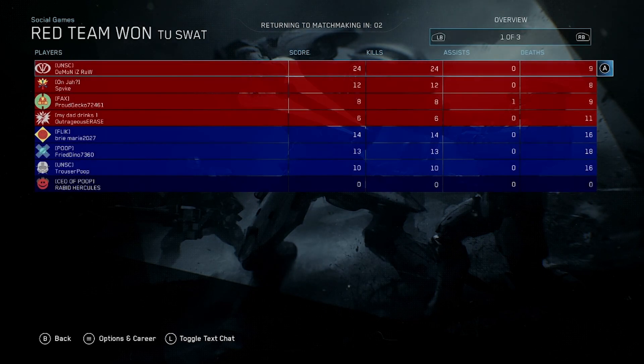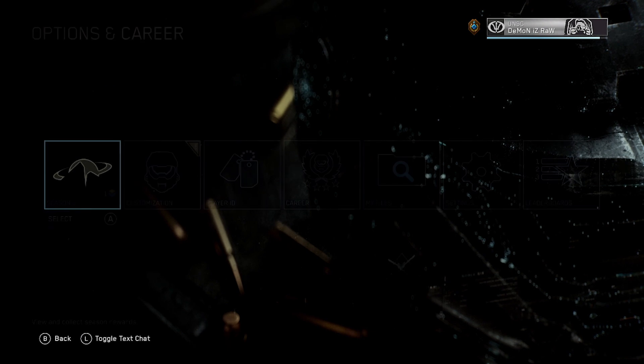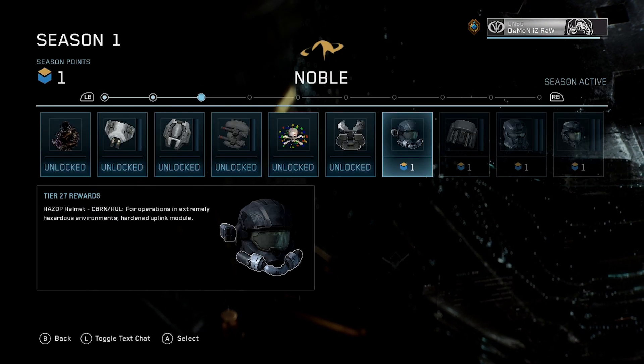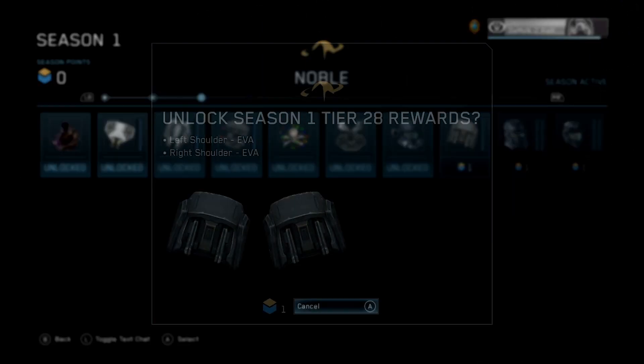Alrighty, so in Halo Reach PC, the way that you get new tiers is by leveling up your global rank. Every level that you gain, you'll get a season token, which allows you to buy a tier in your armory. Every rank allows you to get a new cosmetic item. It's pretty simple.